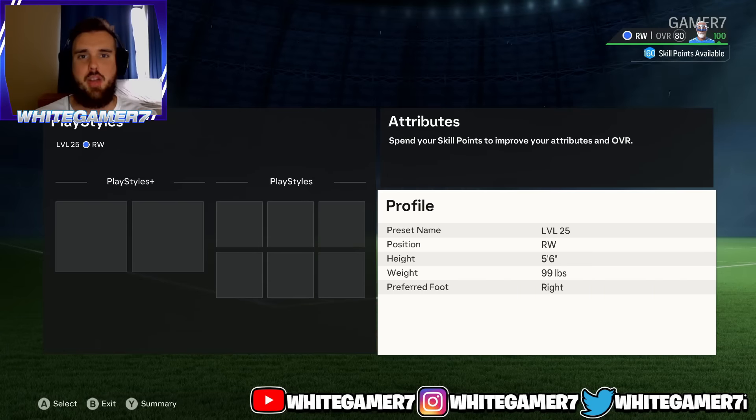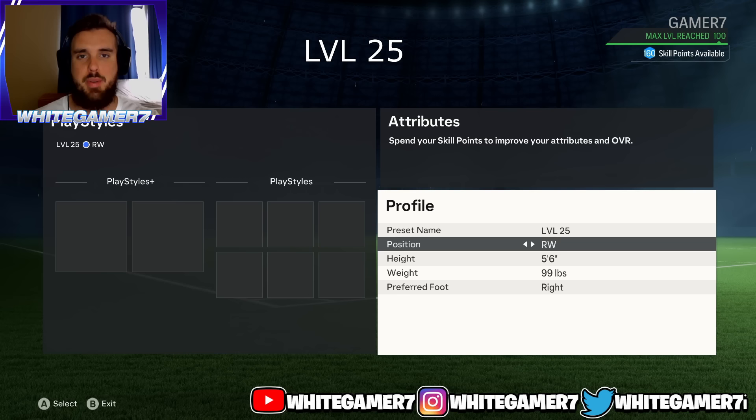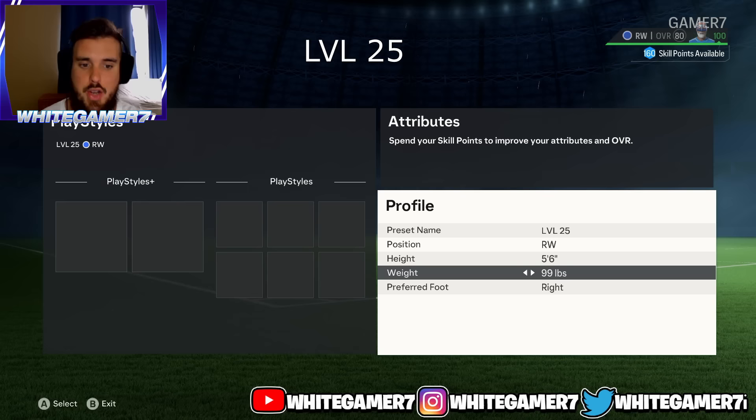What's up ladies and gentlemen, it's White Gamer. Today we have the best winger build for level 25, level 50, level 75, and level 100. This one's for level 25. For your position you're gonna go with right winger or left winger. Height we're gonna go with 5'6, your weight we're gonna go with 99 pounds — you want to be as light as possible as a winger.